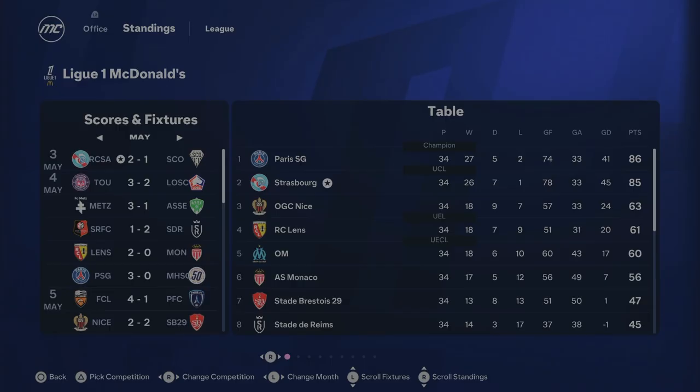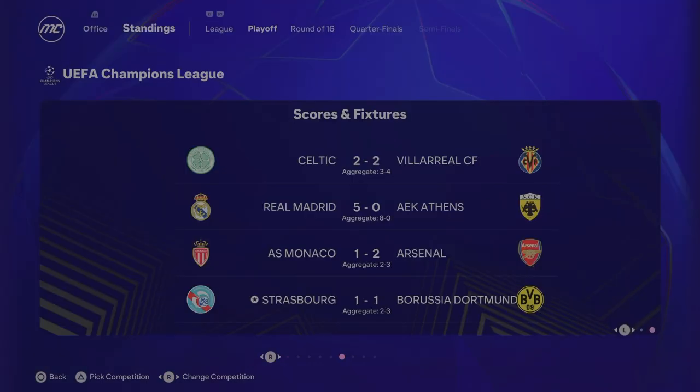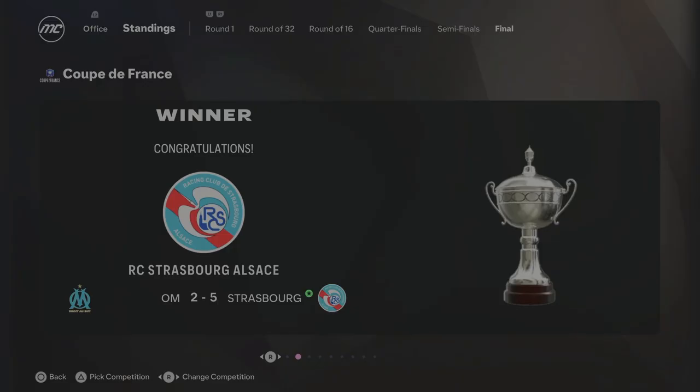Strasbourg finished second in Season 6 — one point behind PSG. It was literally one point in it between us and PSG. We've improved every season, which is great to see. Hopefully next year we can finally lift that Ligue 1 title. Unfortunately in our debut season in the Champions League we got knocked out by Borussia Dortmund 3-2 on aggregate — disappointing, but we managed to reach the playoff round for the first time. And we finally won the French Cup — 5-2 winners against Marseille. The first trophy of this Strasbourg rebuild. Now the main objective is to win the Ligue 1 title and win the Champions League trophy.